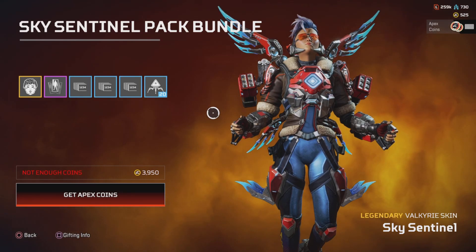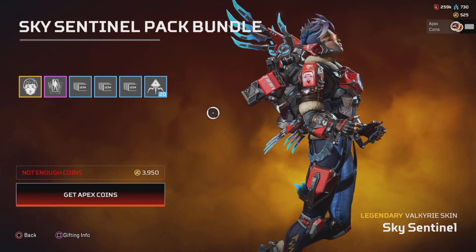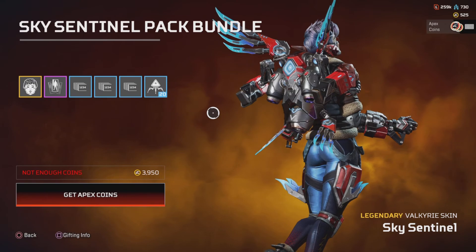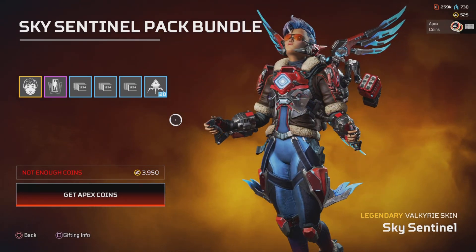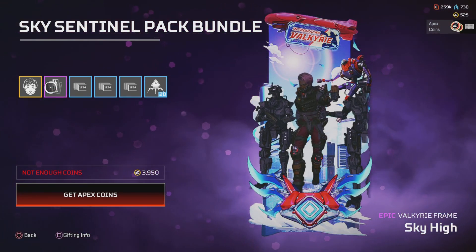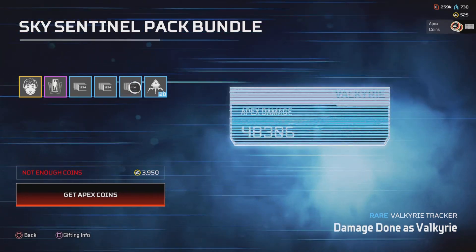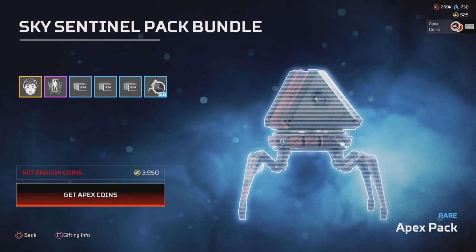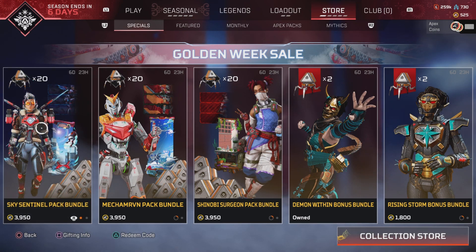So we have the Sky Sentinel pack for Valkyrie. Look at that hair, it looks fantastic — just the detail in the skin. I'm really looking forward to this new season. This comes with a matching frame, skin trackers, and 20 packs. You can get it with or without the 20 packs: it's 2,500 without and 3,950 with.